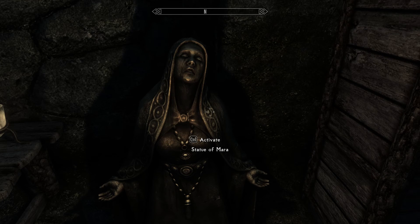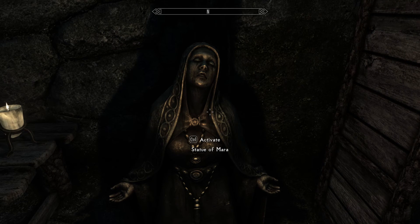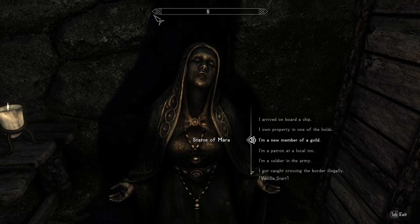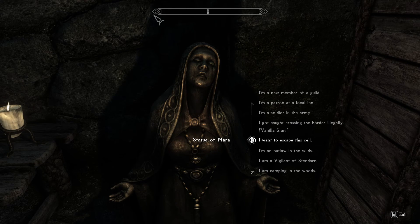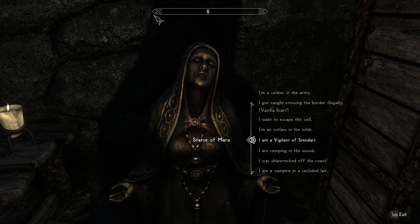So this allows you to live another life. We're going to pick something that would fit our pit warrior. I arrived aboard a ship — no. I own property — definitely not. I'm a new member of a guild — that's a possibility. Patron in local land. A soldier in the army — that's the vanilla start. I want to escape the cell, but I don't remember where it is. I'm an outlaw in the wilds — it seems like a good one, but it's a little extreme and it makes you friends with a bunch of bandits, which he would not be.